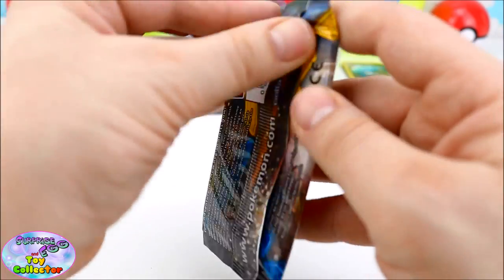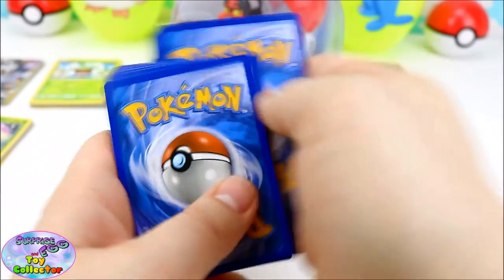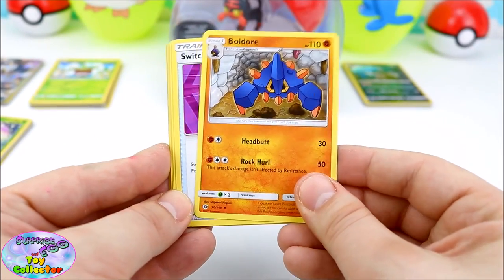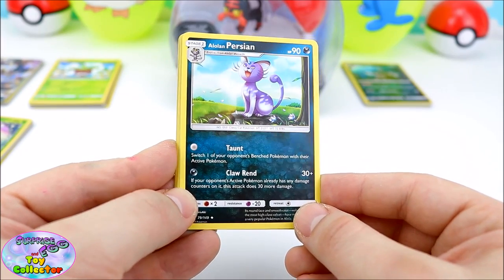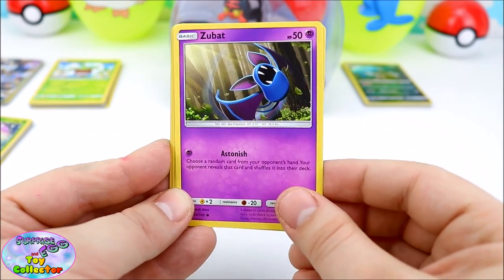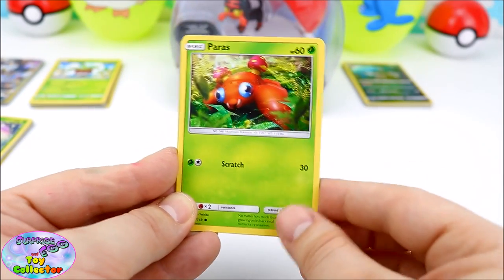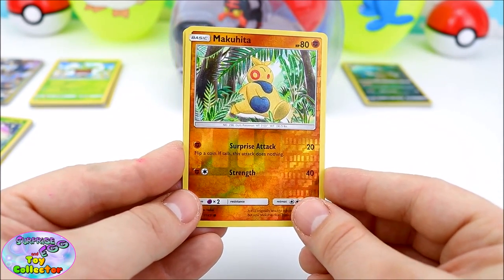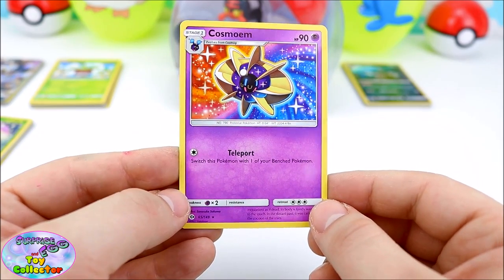Let's see what's inside our next packet! We have an Energy Card, a Baldor, a Trainer Switch Card. We've got the Alola Persian — that is super cool! We have a New Zubat, another Sheldor, another Yungoos, another Paras, a Caterpie, a Makuhita — and this is a Reverse Shiny! Oh my goodness, we have a Cosmoen — that is super cool!